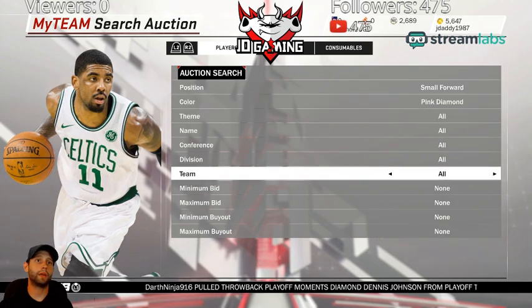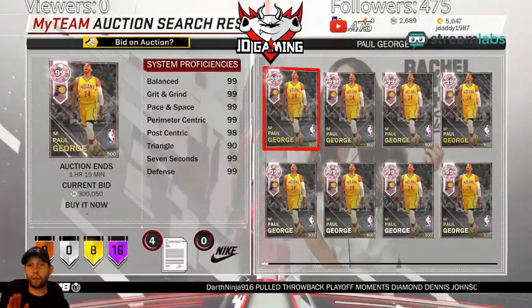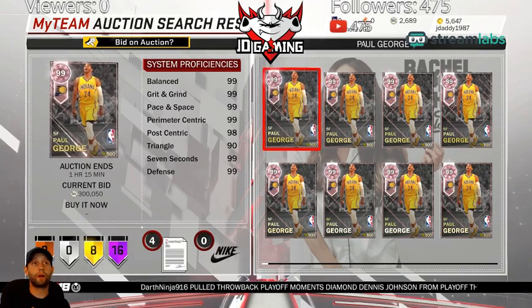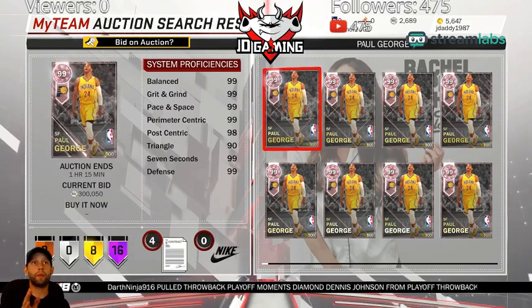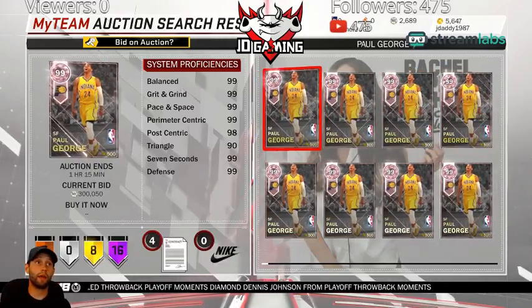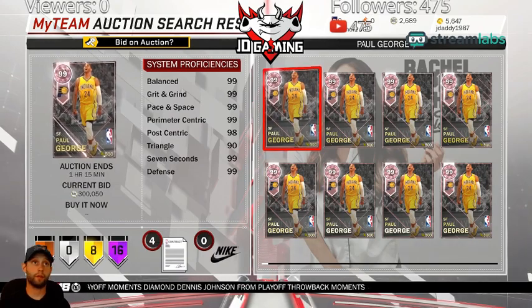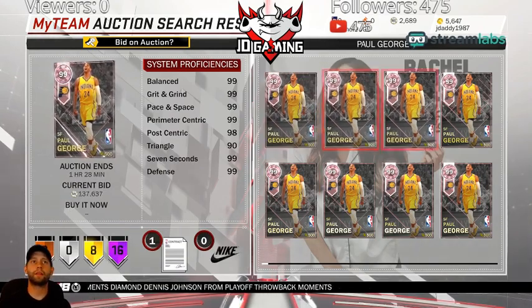Earlier when I looked this card up within the first 10 to 15 minutes of it dropping, there were already about this many on there, and I saw one sell for less than 200k. Now the current bid is already up to 300k, but this doesn't make any sense.